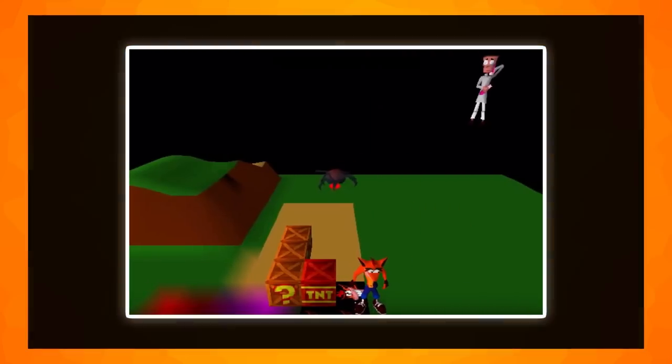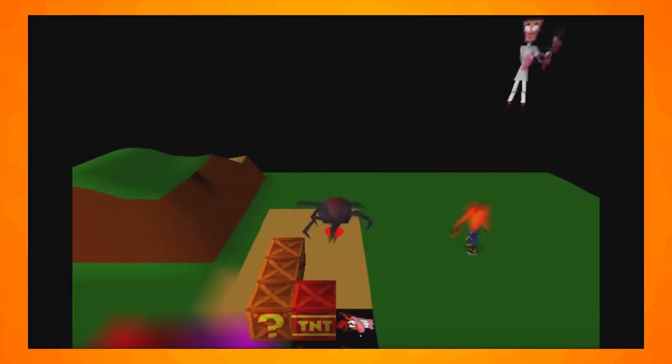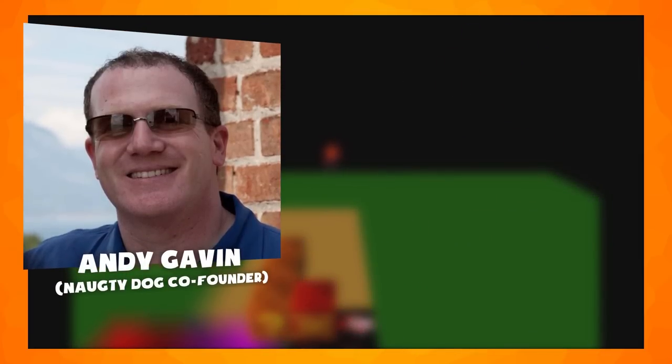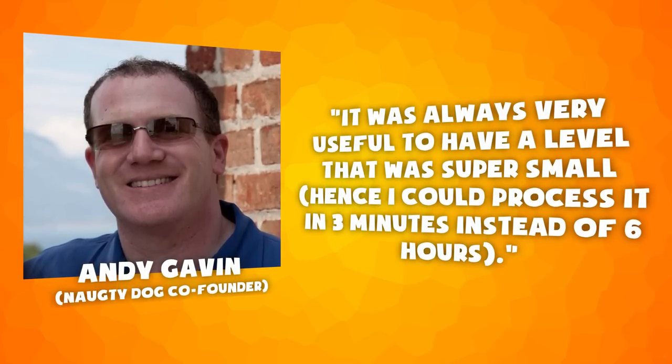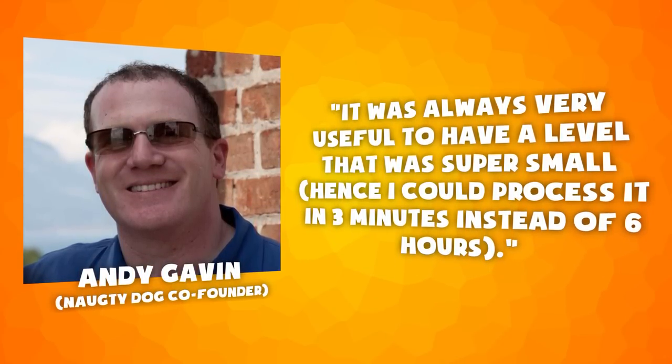A test level exists which was used by developer and co-founder of Naughty Dog, Andy Gavin, to test enemies before placing them in an actual level. He explains: "It was always very useful to have a level that was super small, hence I could process it in 3 minutes instead of 6 hours."